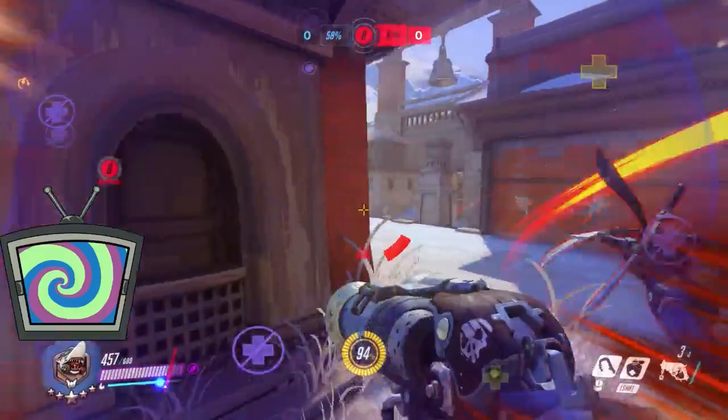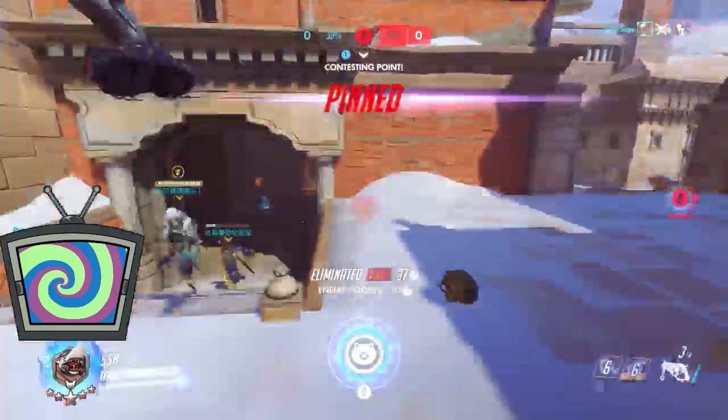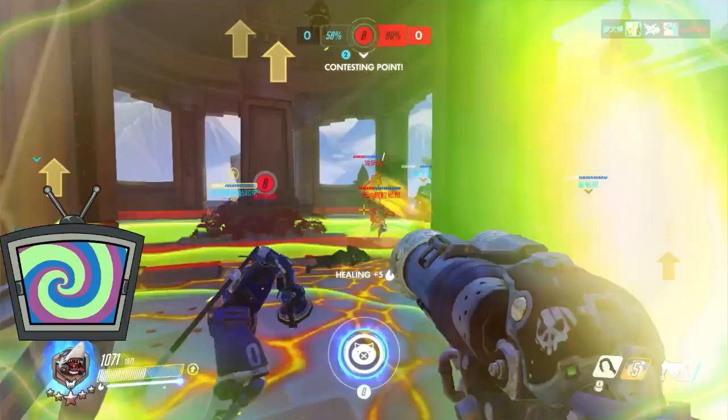Roadhog, and in general characters with controlling abilities, need to always be map aware. You always need to pay attention to where somebody is so you can anticipate that it's your responsibility to stop an ultimate. Sometimes I'll even not use my hook on easy-to-kill targets under the suspicion that somebody's about to use their ultimate on my team.